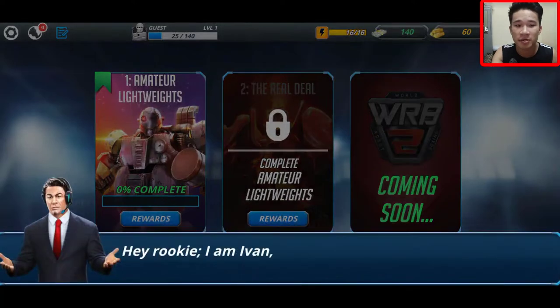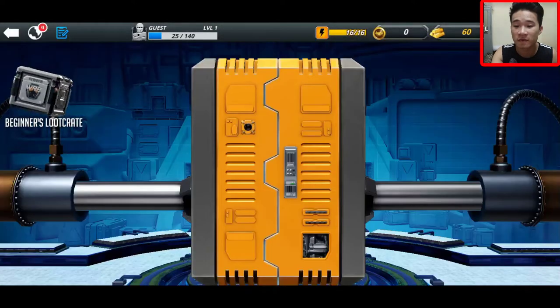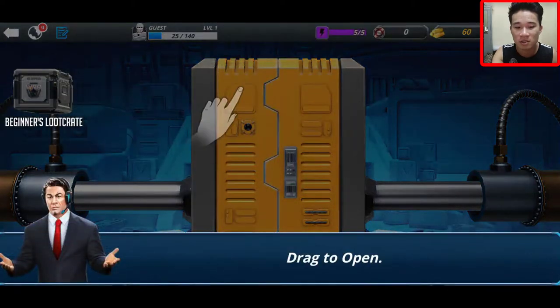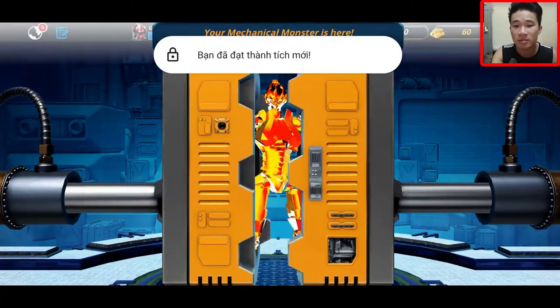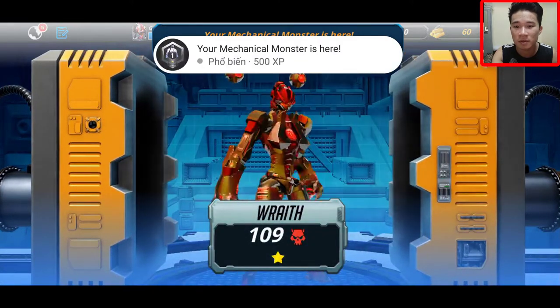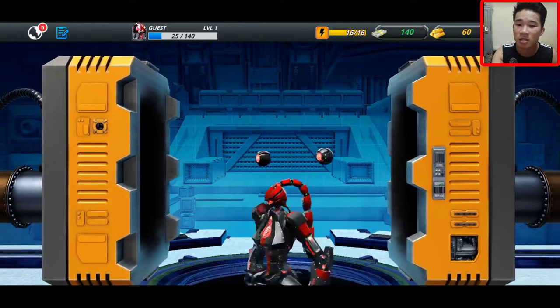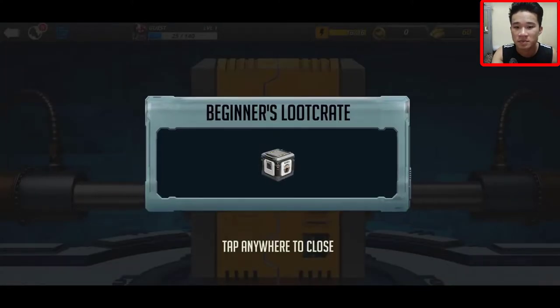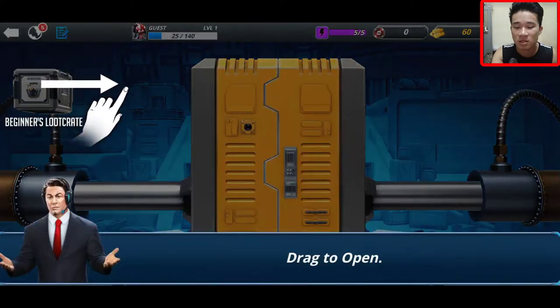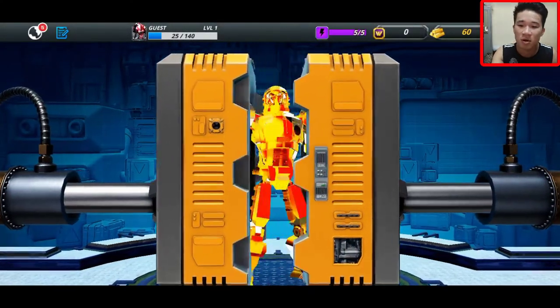So much money, right? Hydro key armor — so fast, sorry about that. I should lose a crate, let's open it. Yes, a new robot and I really like it! Let's slam it — oh, another one, let's open it.